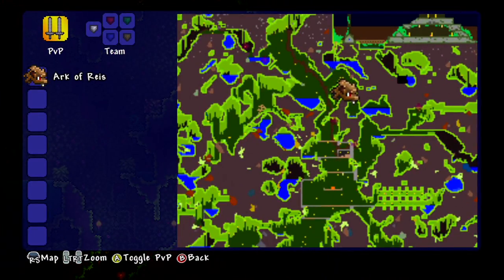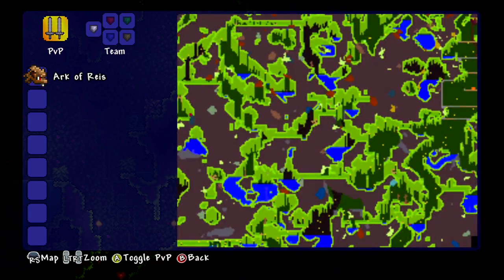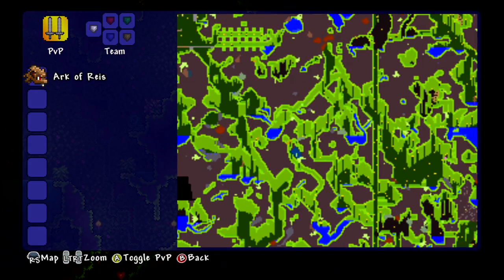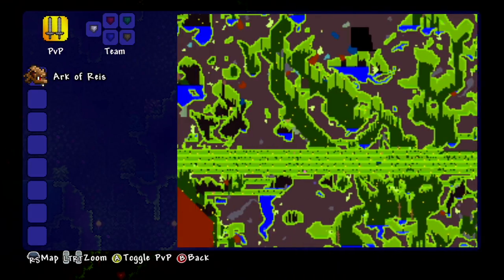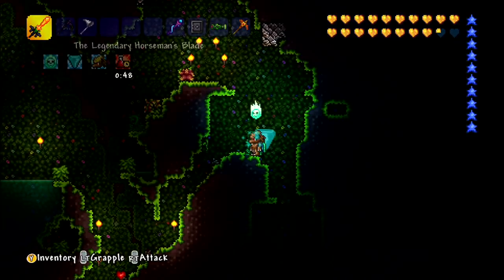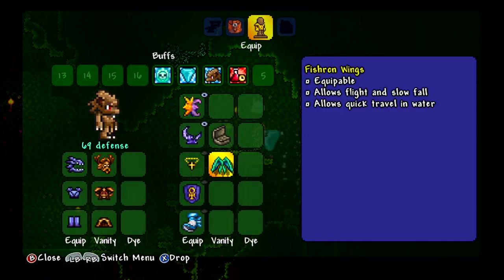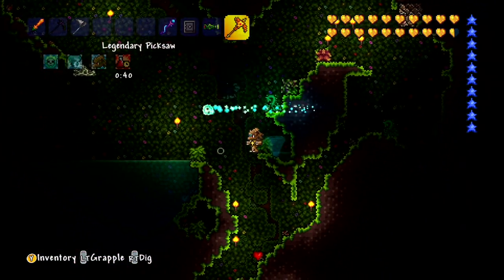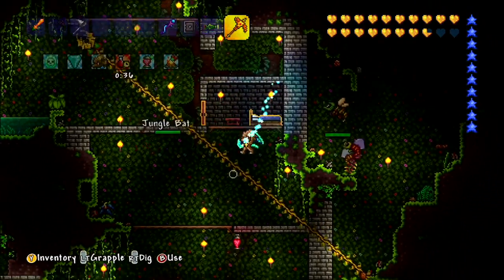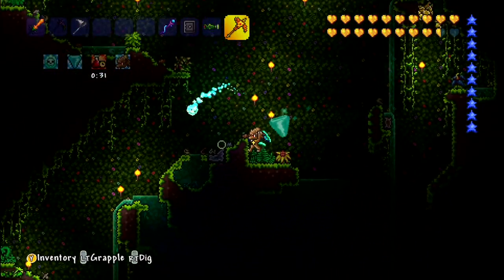Are there any other Plantera bulbs nearby? Because it's about time we ended the episode, but we still have a couple of minutes to go. There's one dead below us - there's a bit of a drop down, we might dig our way down to it. There we go. We may just dig our way down - actually I don't think we should have to, we can fall most of the way.